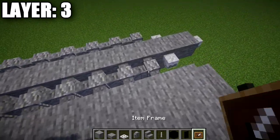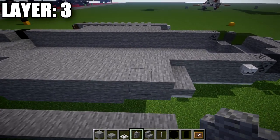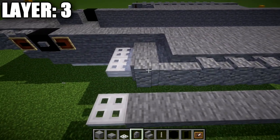With that done, grab andesite walls. Go to the second row of two stone blocks from the front, place an andesite wall on the side followed by a row of ten — so one andesite wall and nine more — giving you a row of ten along the side.